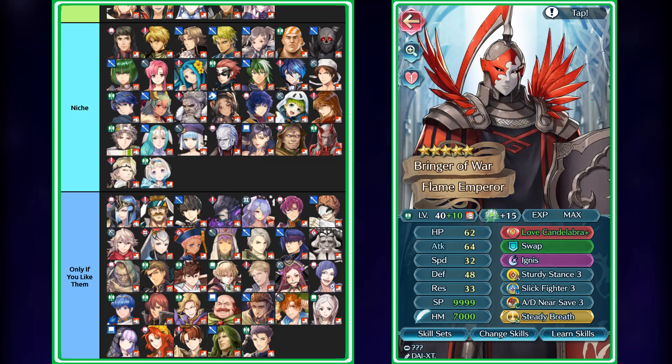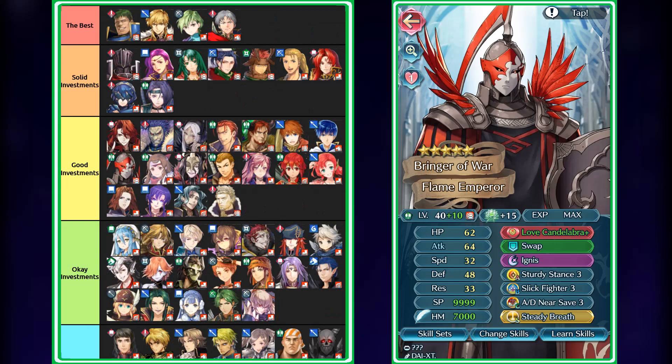I'm not really going to go over Flame Emperor as much, because it's basically a copy-pasta version of Dorcas, just with updated BST. You can still run Sturdy Stance 3 or Close Defense with Ignis, Slick Fighter, and Attack Defense Near Save, with Love Candelabra and Steady Breath — there really isn't much difference. The same reasons I applied to Dorcas apply to Flame Emperor. However, the difference is that Flame Emperor still scores 180 BST, so you can still use him in Arena if you want to and score really well.